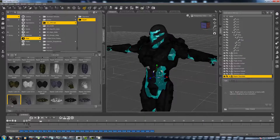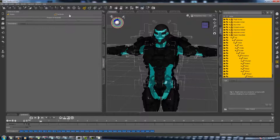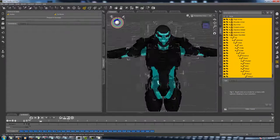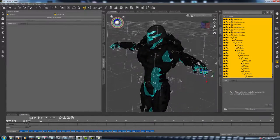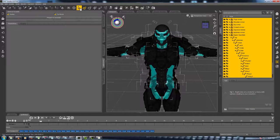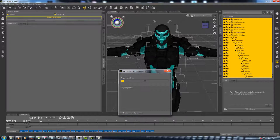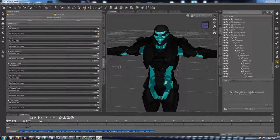Now let's right-click, select all, and decimate this bad boy. Let me make sure I got my eyes and teeth handled — I think I got everything. Just hit Decimate and I'll come back when it's finished. Okay, it's finished — the poly count is seven hundred and ninety-nine thousand four hundred and thirty-three.